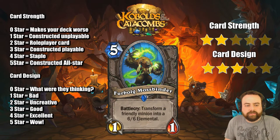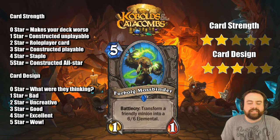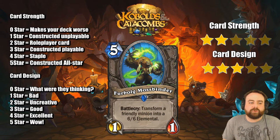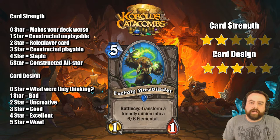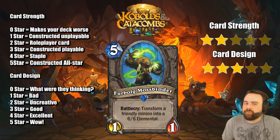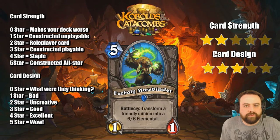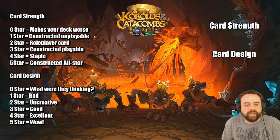Furbolt Mossbinder — Battlecry: transform a friendly minion into a 6-6 Elemental. You can mess up your opponent's Raven Idol or Menagerie Warden dreams with this if you change their beast into a 6-6. If you're playing enough evolution effects that's when this gets interesting. The fact that Unstable Evolution also exists now helps a lot — while you want to save Evolve for Doppelgangster, this works well with Unstable Evolution. You play this at 6, evolve the 1-1 into a 6-drop, and then you get a 6-6.